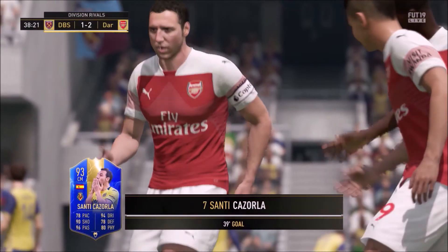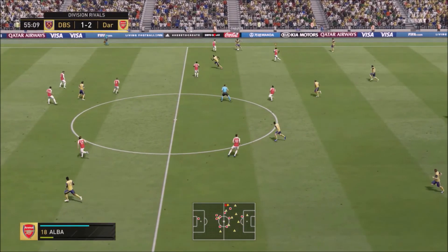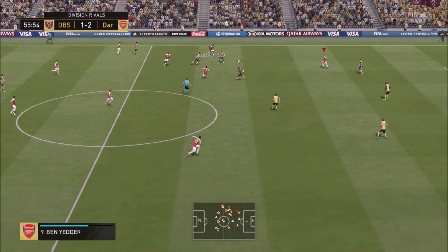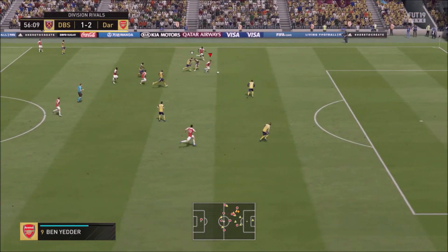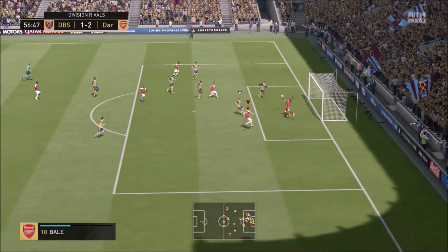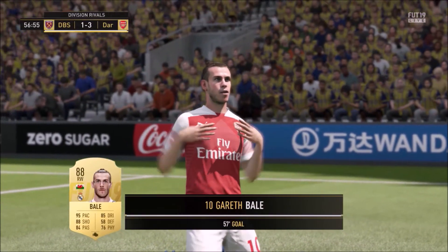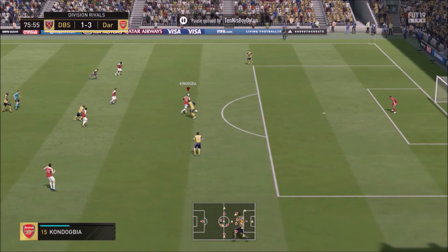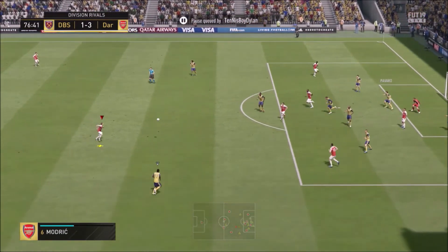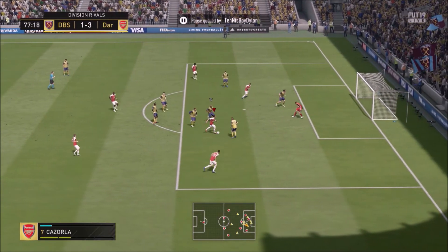We switched up our style a bit in this game — some quick passing. I was really trying to pass through this guy and play quick FIFA, experimenting with a few things, and I caught him off guard. We make it 3-1 with Gareth Bale scoring a nice goal. This guy tries to pass in a very bad position and pays for it. He had some very good goalkeeper movement — I thought I messed that opportunity up.